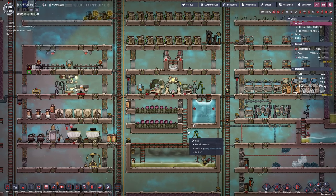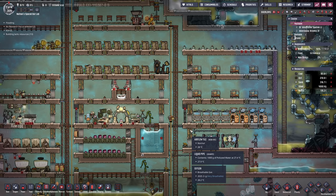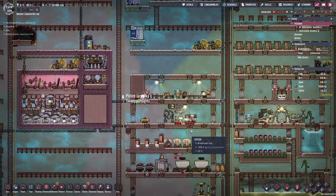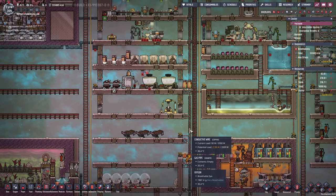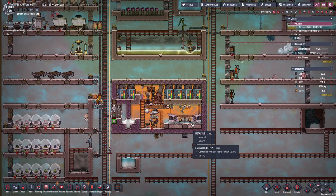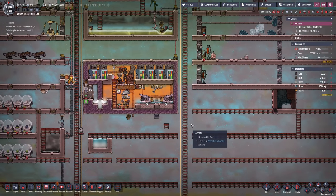Hello everyone, my name is Nathan and today it's time for another episode of Oxygen Not Included. In the previous episode we fixed a couple of contraptions we built in previous episodes and we also started to dig up the rest of the terrain of the first planetoid in order to get a more modular base going in the future.